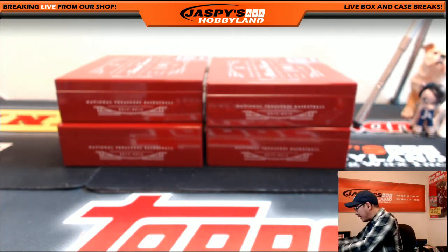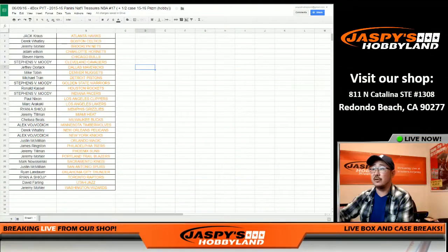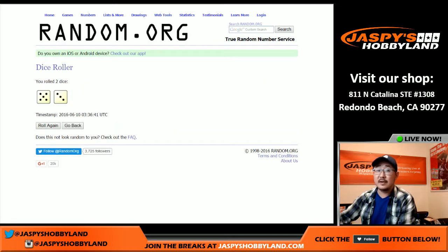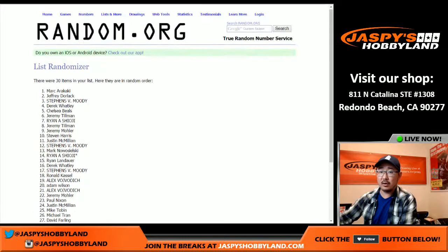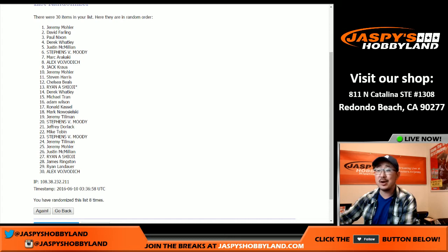Don't go anywhere because we're going to give away a Jaspi's Lucky Dog prize — who's going to be the lucky dog? Congrats to everybody who got into that action. Let's go to random.org — team list first, there's the team list, Jack Krause with the Hawks on top, Jeremy 33 with the Wizards on the bottom. Let's get some dice and randomize that list. Five and a three — eight times. And the eighth and final time, name on top is Jeremy 33! Congrats Jeremy, you are one lucky dog.